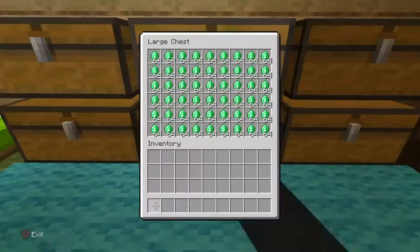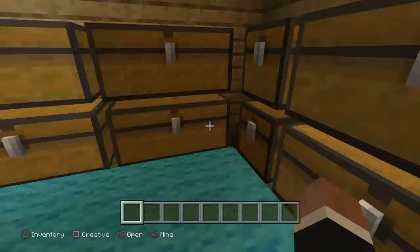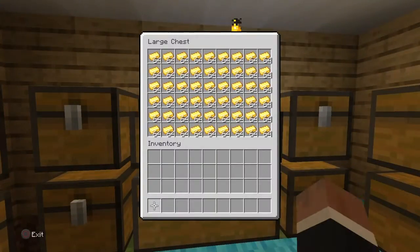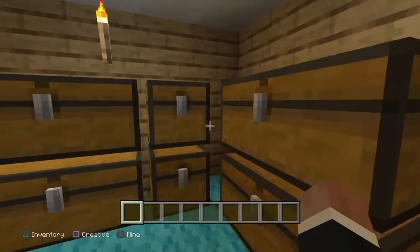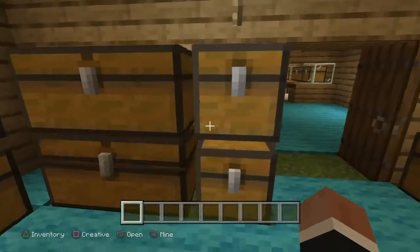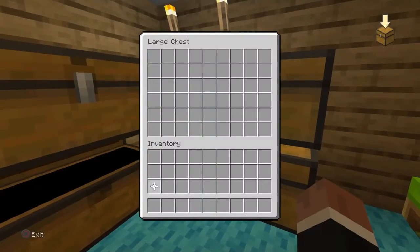And this is my room. So I have diamonds, I got emeralds, I got iron, I have a lot of sticks in these little boxes, I got gold, golden nuggets, and more. And then these are just empty.